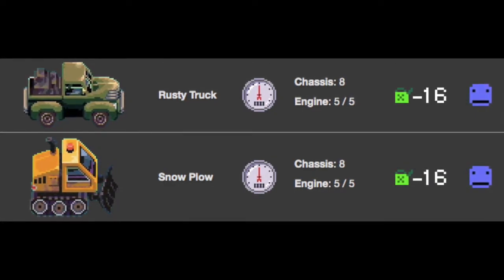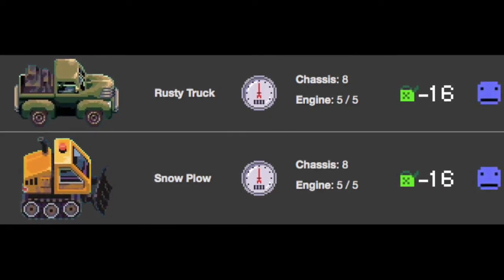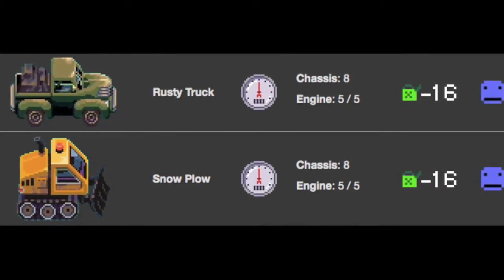Unobtainable rusty truck and snow plow vehicles: The rusty truck and snow plow are unusable vehicles found only in specific areas. Rusty trucks are found in trader camps, while snow plows are seen as movable barricades at the Canada border.